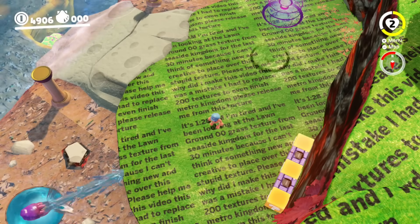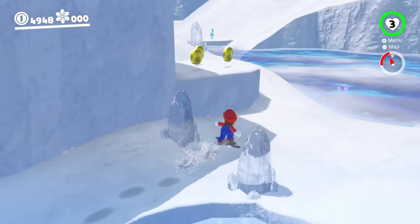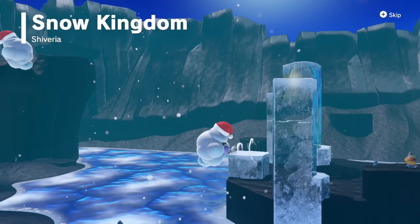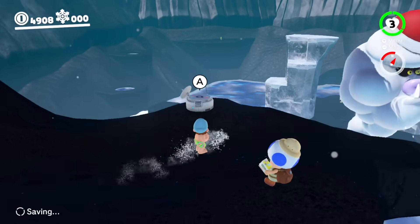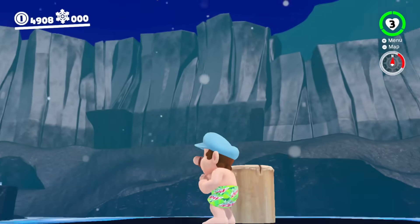I promise this grass texture design is not a cry for help. So I've been wondering what I should do with Snow Kingdom, and I'm really curious — what would happen if I made every texture pitch black? This actually looks kind of cool. Like I'm not gonna lie, this is kind of neat. I almost feel like I'm in some ashy volcano.